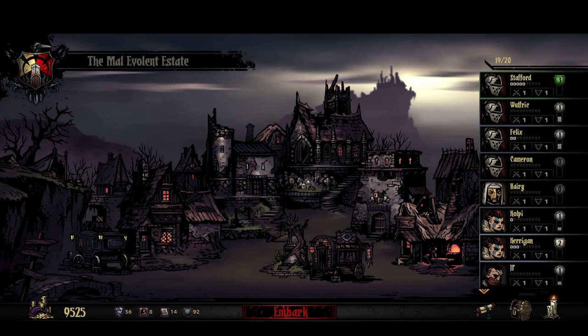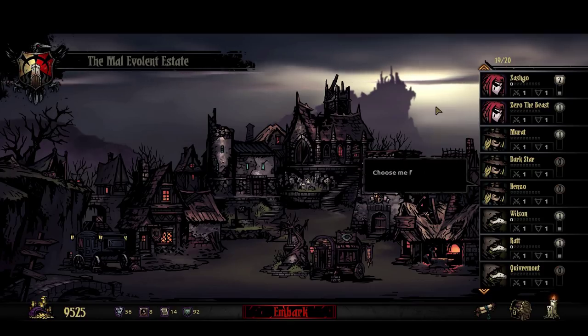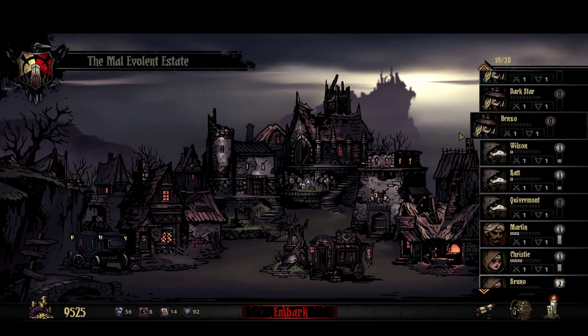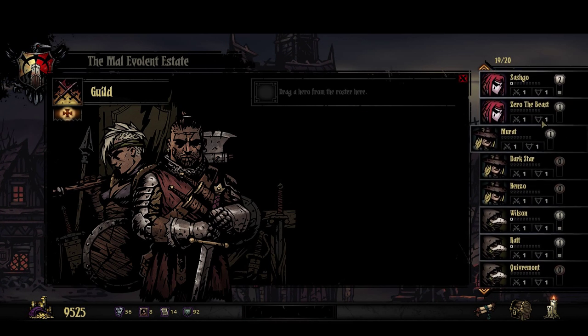Okay, so today I want to try out a new group — at least new to me, I haven't done it yet — where I do three grave robbers. And I happen to have three, so that comes in handy. Three grave robbers, and then the fourth position I think is somewhat flexible. But I'm going to go with an occultist, even though Martin has a little bit of stress. So three grave robbers and an occultist in spot four. In order to do this, we need certain skills, so let's take a look.